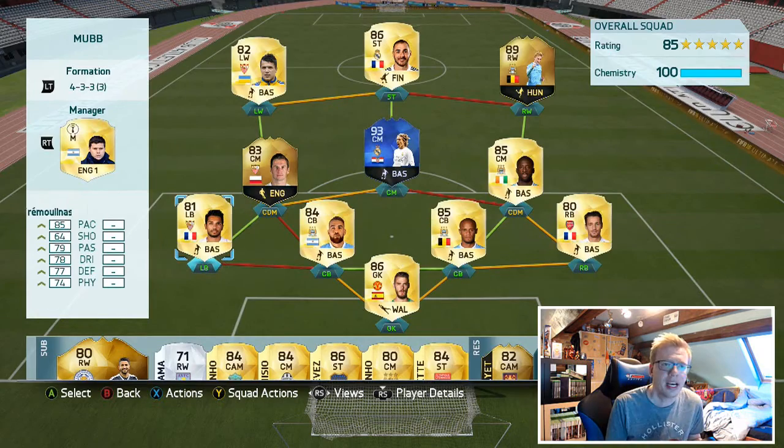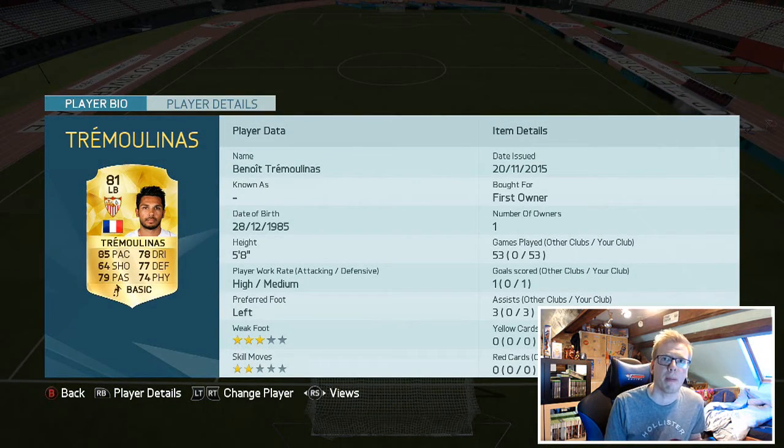We've got Tremoulinas at left-back — not going to cost you more than 1,000 coins, and I swear to God, lads, he's one of the best left-backs on the game. He's absolutely awesome and well-rounded.